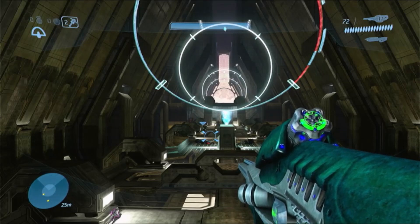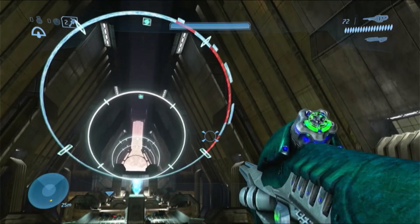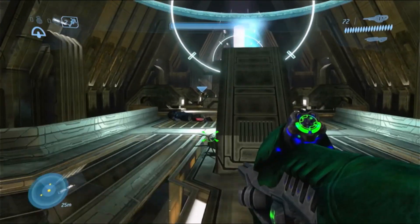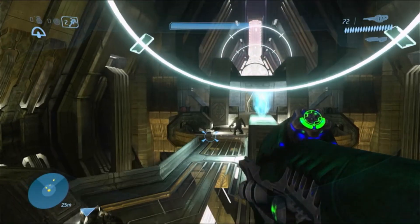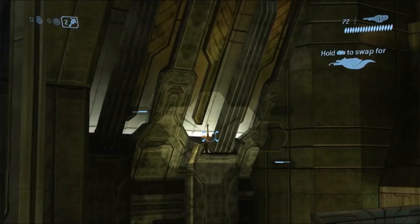For the third and final statue this week, when you get to the final tower where the Prophet of Truth is, go to the middle section of the bridge. When you see this Halo right here, you want to go over this way, or just go straight forward. You don't have to hop through the ring if you don't want to. Look right there — and that's the third statue.